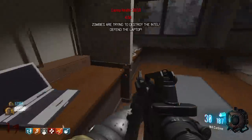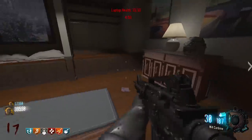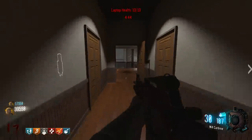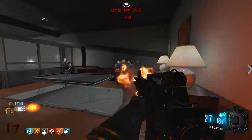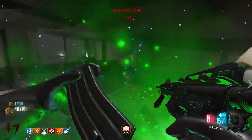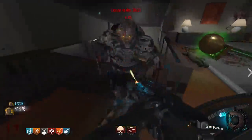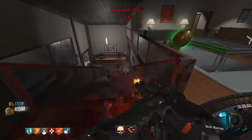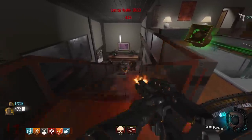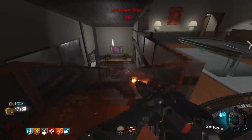Whoa - 'zombies are trying to destroy the intel, defend the laptop!' Where was that? Upstairs! I don't have anything - where, where? So they're gonna be coming in this door here. Do you want me to be out there? Yeah, come out here. We won't get the bomb yet - I know. Defending the laptop - you gotta have your laptop! No one's spawning up here.